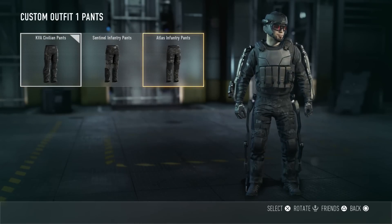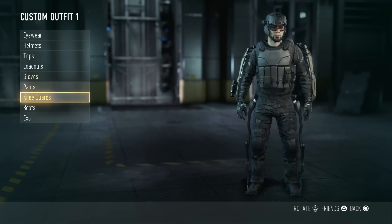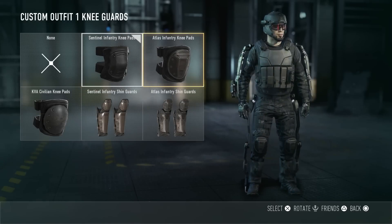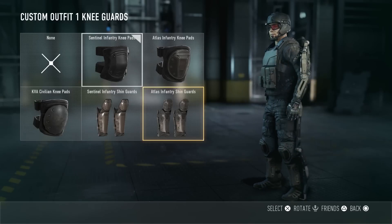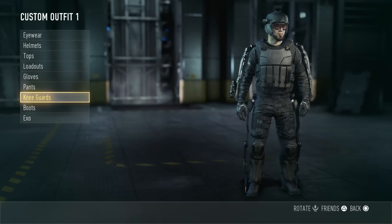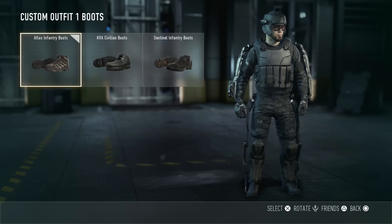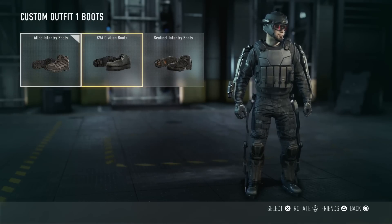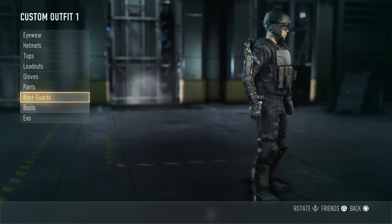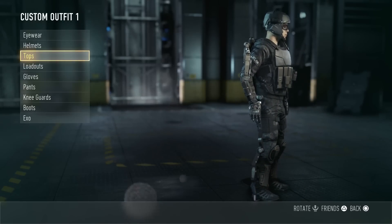And if you have the day zero edition, you get a couple extra things. I can't remember what they were — one was a brass exo suit, and then you get three other weapons. In the time of doing this video I didn't activate the day zero DLC, so I can't really show you it.